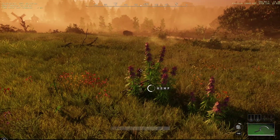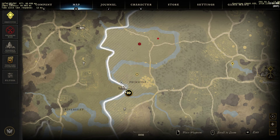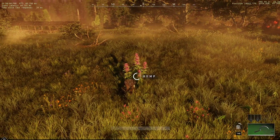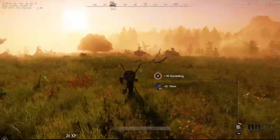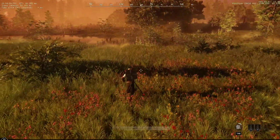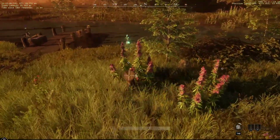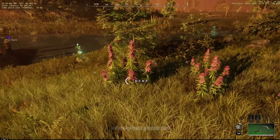It goes on and on — this whole area here, all of Primrose. All of this right here on this side of the road, and this whole area here is full of hemp on both sides. This is a favorite of mine whenever I need hemp. I just come here because I also like to stop at the fishing hot spot over there. When I'm leveling up any trade skill and need to grind out resources, I come here — and not only is there hemp, by the water there's also river cress or water cress.